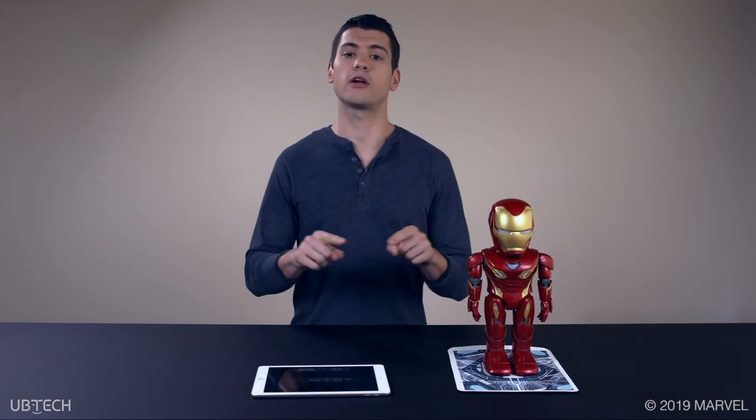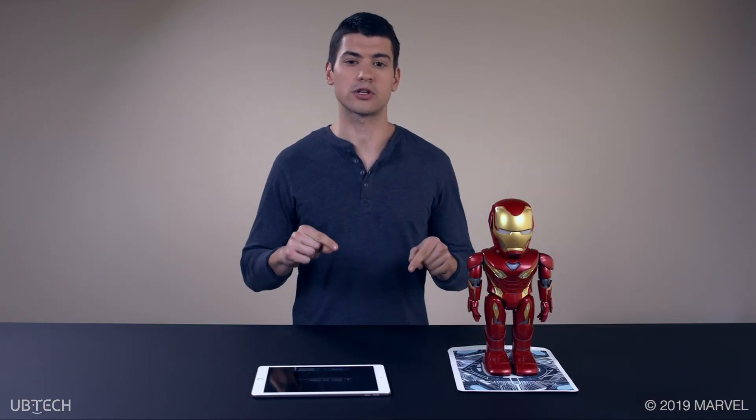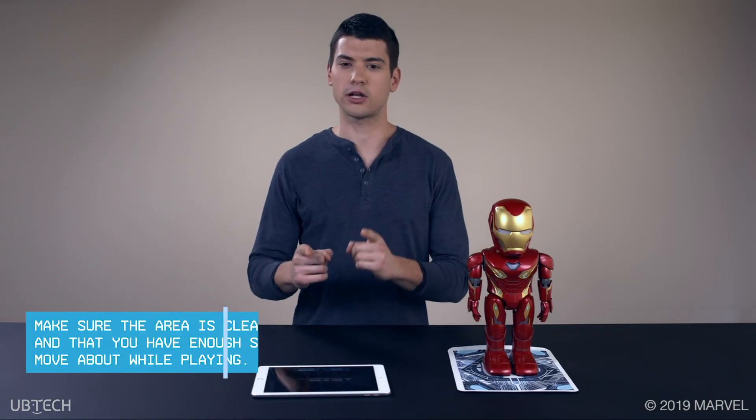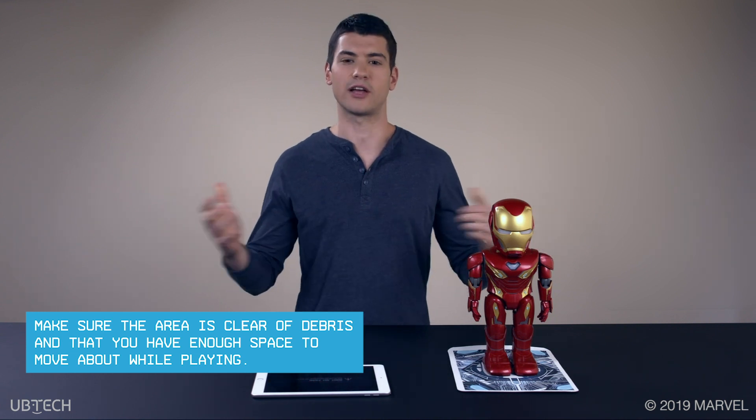The blue grid that appears around the mat marks the borders of the virtual play area. For the best experience, make sure the area is clear of debris and that you have enough space to move about while playing.